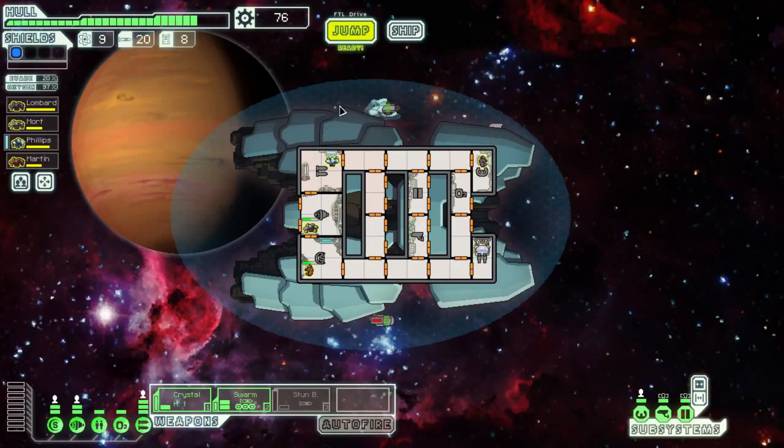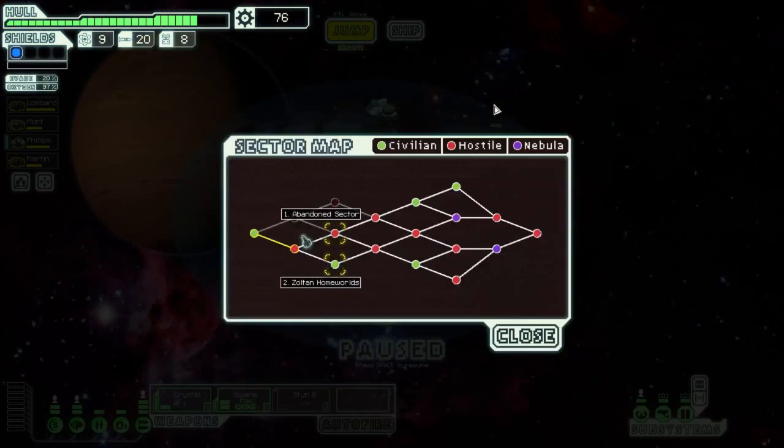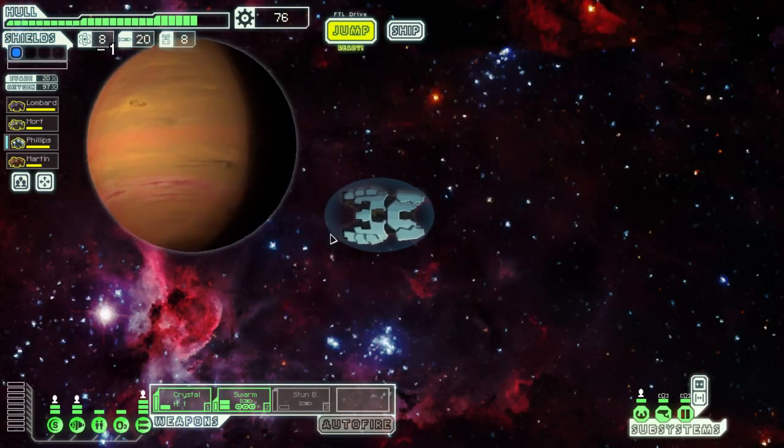Hello, ladies and gentlemen, I'm the Marmoset. We're going to find out what's in our next sectors. We were looking at an abandoned sector and the Zoltan Homeworlds. Could we get Zoltan Shields with our current rig versus the Lanius? Let's go to the abandoned sector.